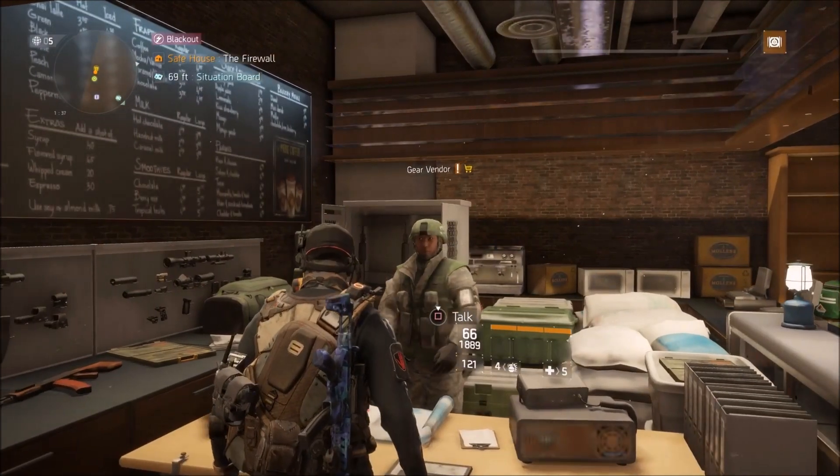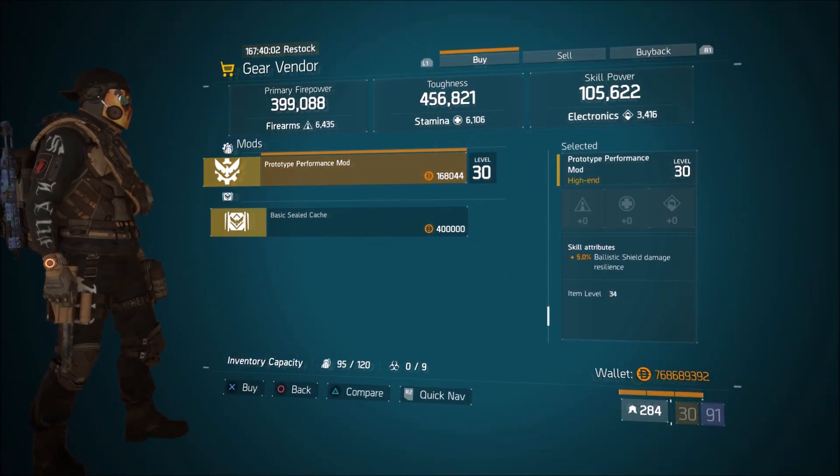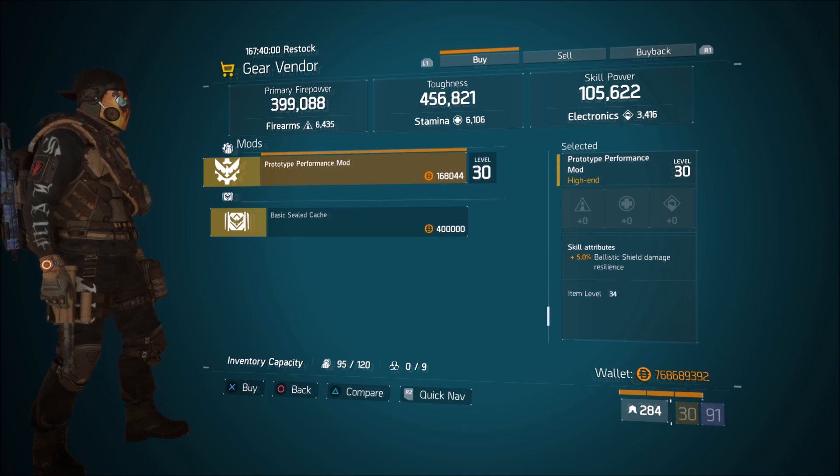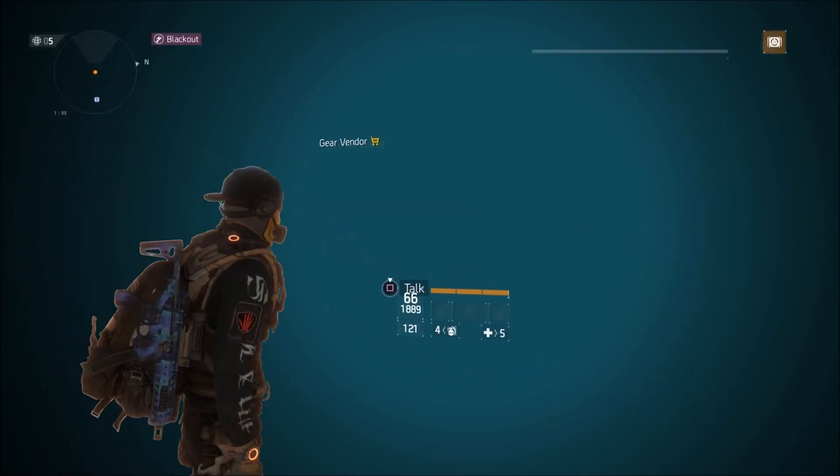Make your way over to the Firewall safe house — he has one item for sale here and that is a Prototype Performance Mod. Anybody running a defense set, go ahead and pick this up: 5% Ballistic Shield Damage, Resilience Mod.